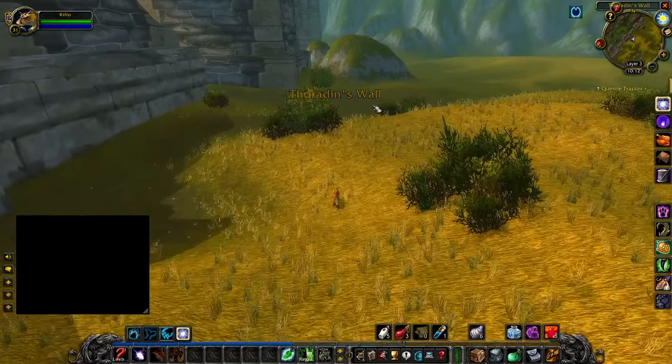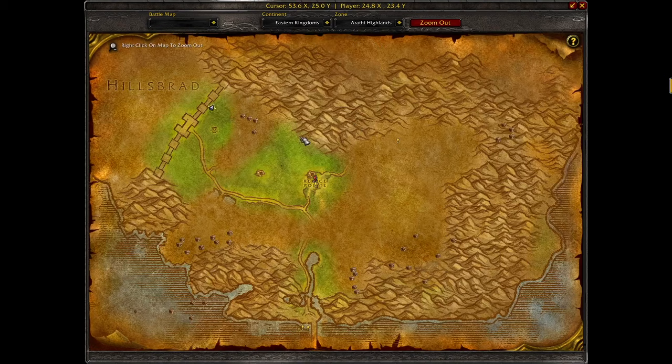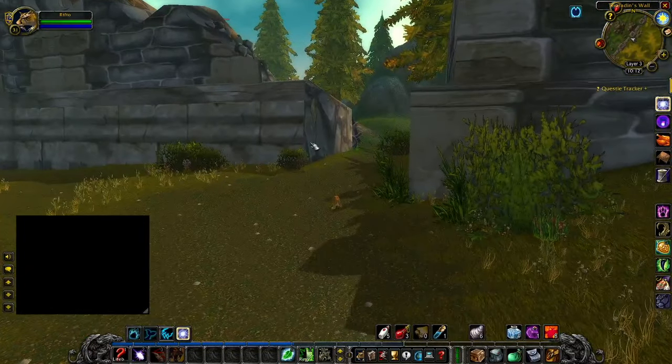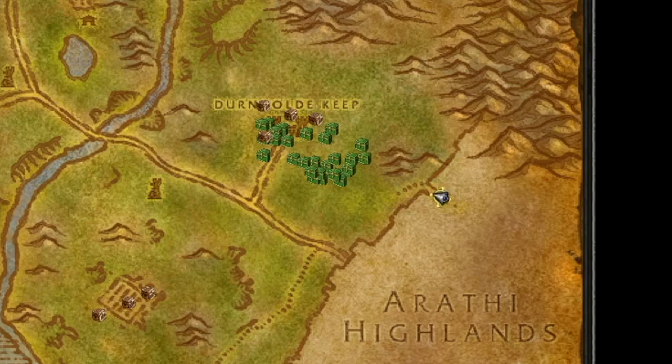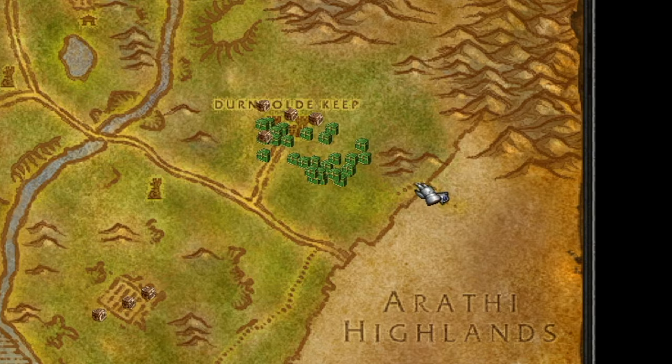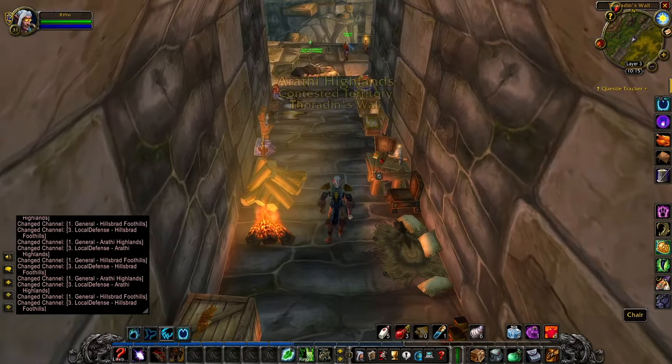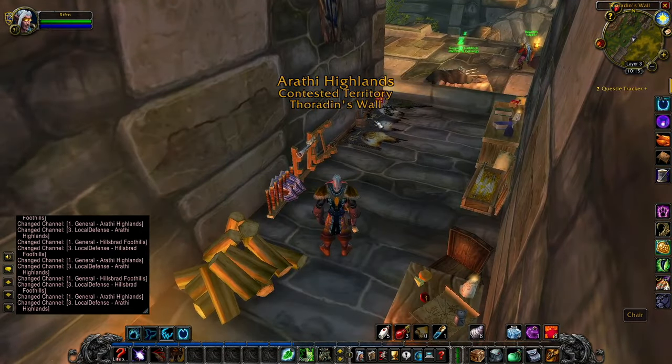If you're coming through Arathi Highlands, you can come up from this side. You can't see the entrance from the Arathi Highlands side, but if you look at the Hillsbrad Foothills side you can see the entrance right here. Then do a little jumping puzzle to get up here. Now we're in, now we're on the wall — check out all this cool ambiance here.